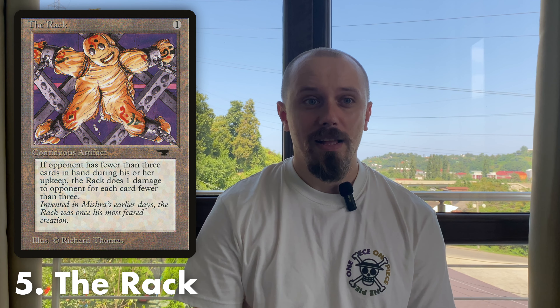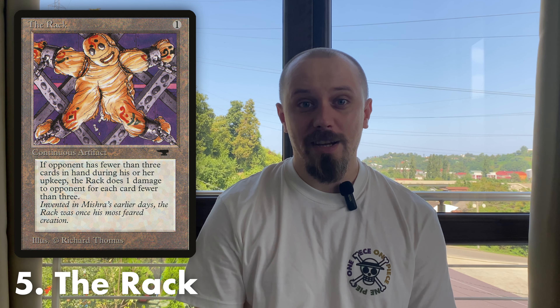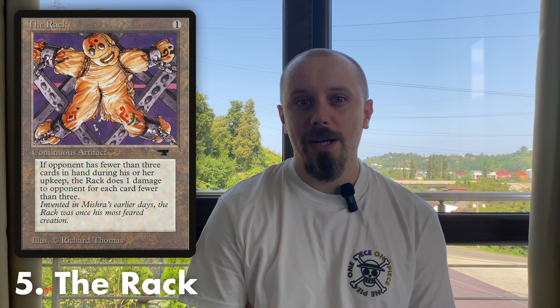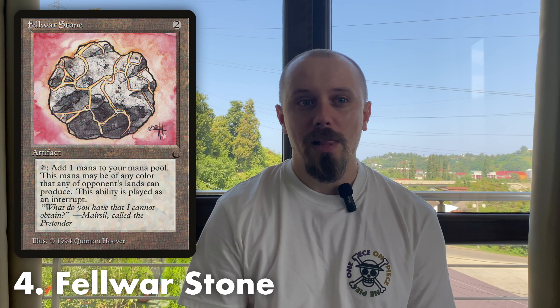In fifth place is an artifact that can be used in every deck — it's The Rack. For one colorless mana, it deals damage to a player if that player doesn't have many cards in hand. It's good against aggressive decks that put all their cards on the table, but especially good in decks that can discard the opponent's hand — like Black Rack or similar black decks with The Rack and Hypnotic Specter, of course. It's a part of my favorite budget deck, but sadly The Rack can be used in any Old School Magic deck, though it's just not as effective outside of discard.